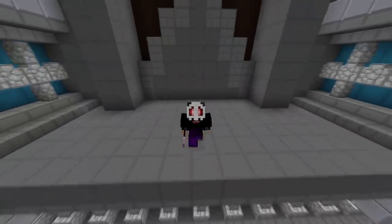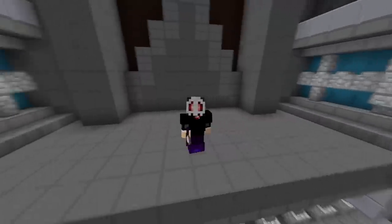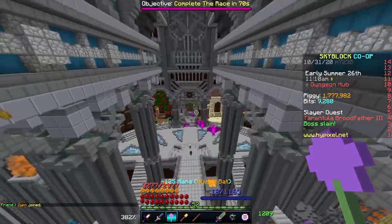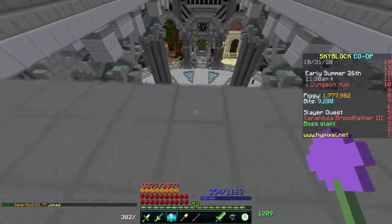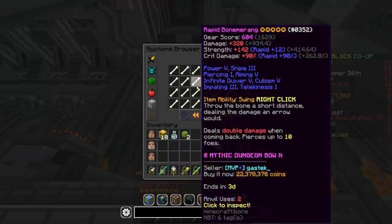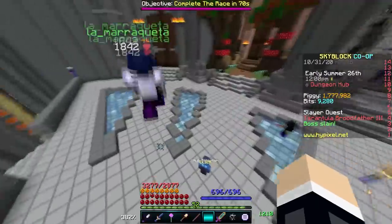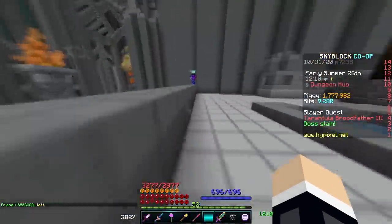Floor 5 is where things get very tricky, and I would say it's mandatory to be at least Catacombs level 15 or 16. If you aren't, go back and grind previous floors. If you are mage, you're going to want the Spirit Scepter — put ultimate wise 5 on it and five-star it. If you're a berserker or any other class, keep using the hyper cleaver. If you're an archer, this is where you get to start playing properly — use the bone meringue bow, which acts like a boomerang: throw it forward, it hits enemies and comes back. Get a couple and switch between hotbar slots to rack up tons of damage.